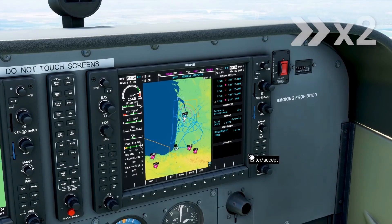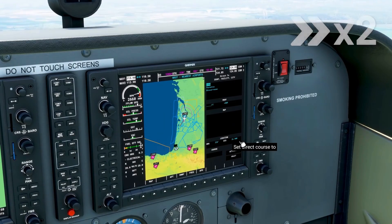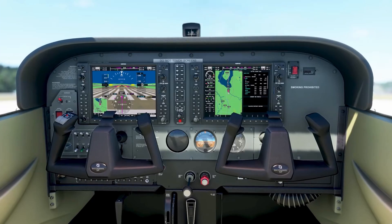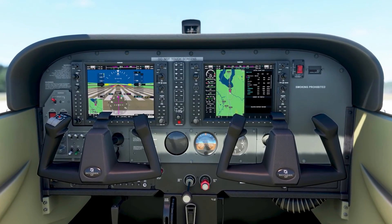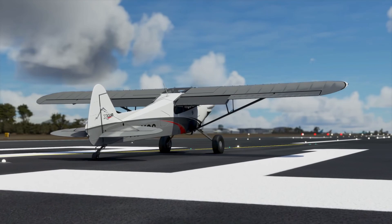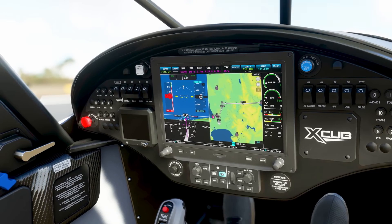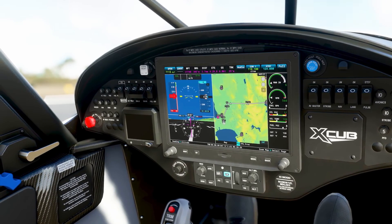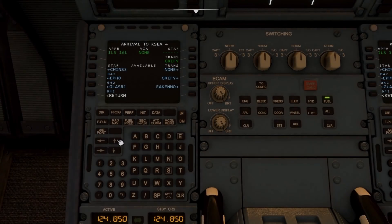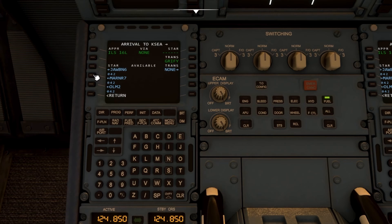If you want to plan the flight plan directly in the cockpit, well of course you're free to do so. Depending on the aircraft you're flying, you've got a wide variety of navigational instruments at your disposal. For Garmin, you've got the 430 and the 530, as well as the G1000, 3000, and 5000. For airliners equipped with an FMS, there's the CDU or MCDU.